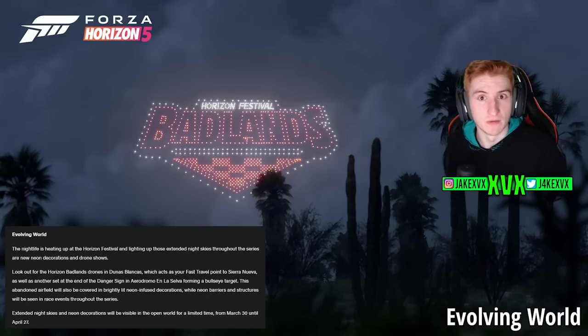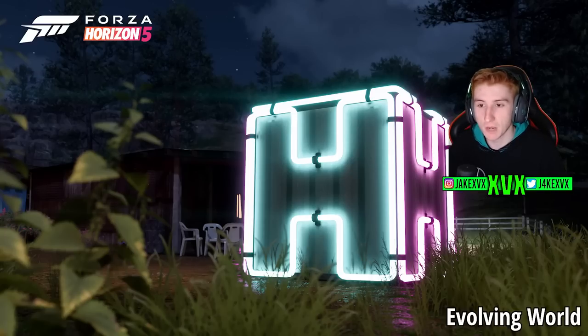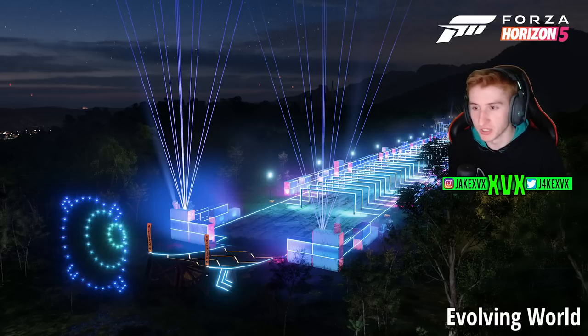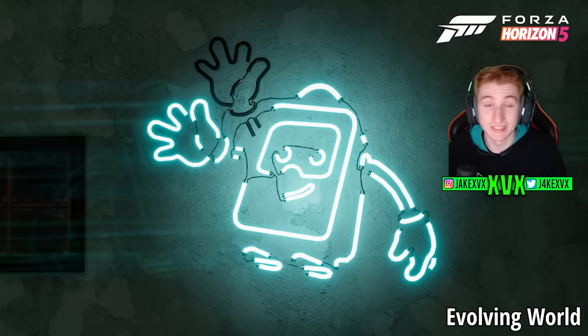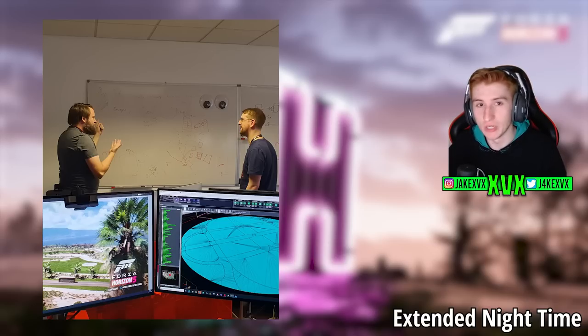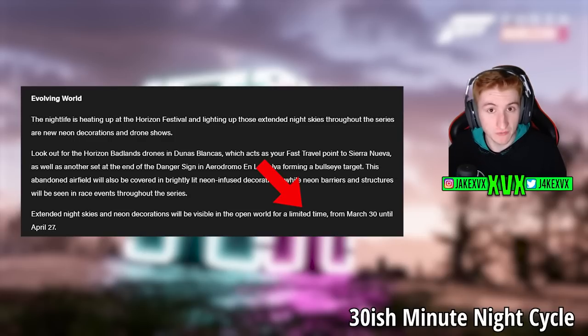There have been some evolving world changes within the update as well. There are new neon decorations and drone shows scattered around the Mexico map, including Horizon Badlands drones in Duna's Blancas. We also have the extended night time, which they didn't touch much on in the blog. From a Torben Tuesday we're predicting the new night cycle will be 30 minutes long, with daytime being an hour long — rather than night time being 10 minutes, it's now 30 minutes. This is only temporary, from March 30th till April 27th, give or take five minutes.